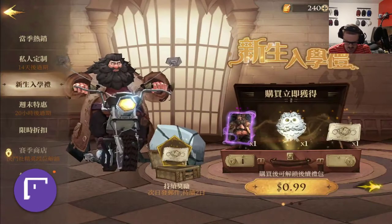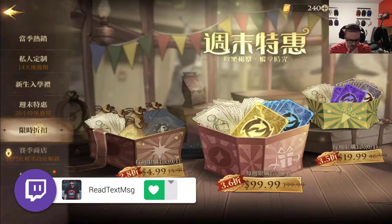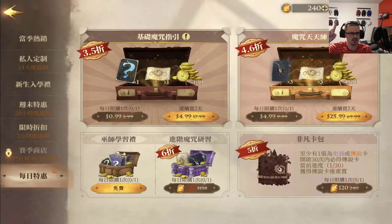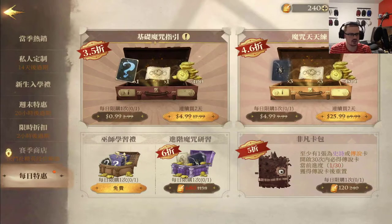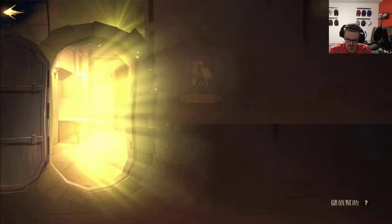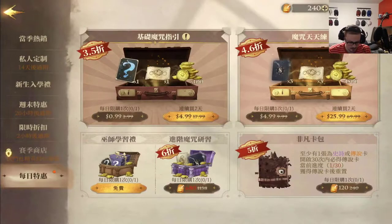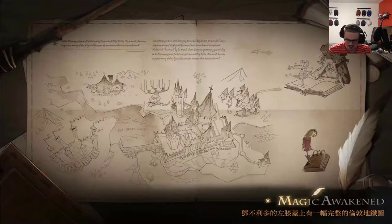I don't know what this is — oh, this is all the premium stuff. We're not doing any of this. We have 240 of these things, and the one on the bottom right costs 120. I'm not gonna use those — they're a premium currency. The gold bars, I'm not gonna use those either. We're gonna stack that up because I have a feeling we may be able to use it for something better. The one on the bottom left doesn't say anything, so I'm not gonna touch that either.